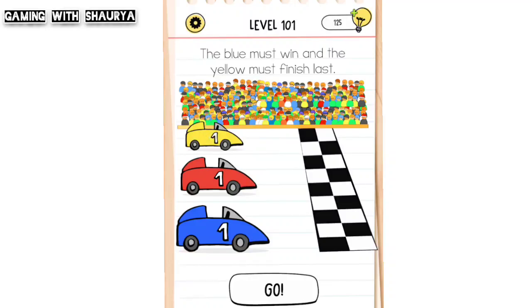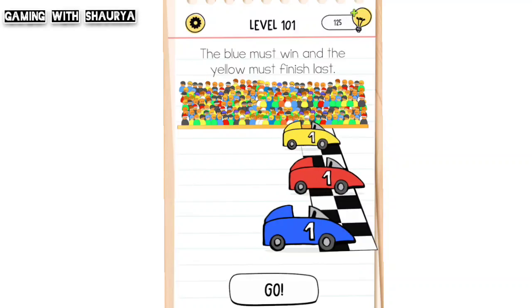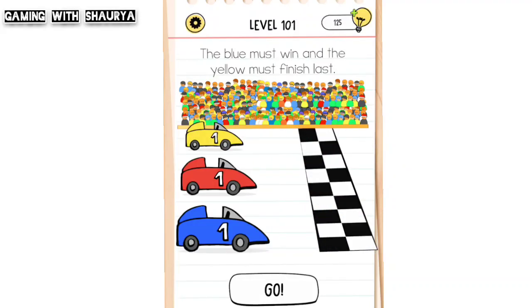If you simply click on go, you can see that yellow comes second and blue loses. So what do you do? You have to use your fingers to stop both the yellow and red car.